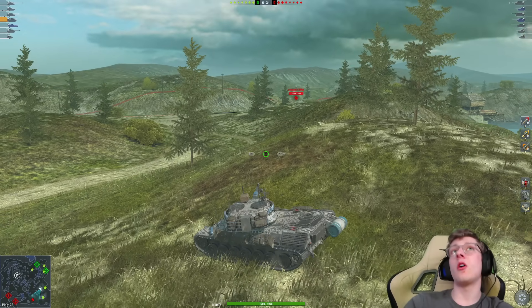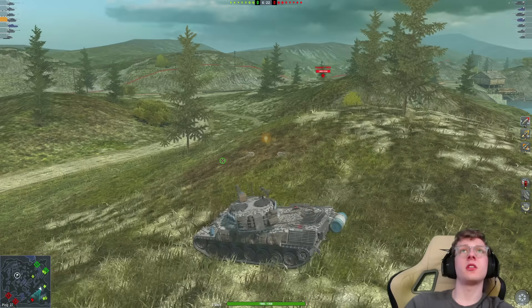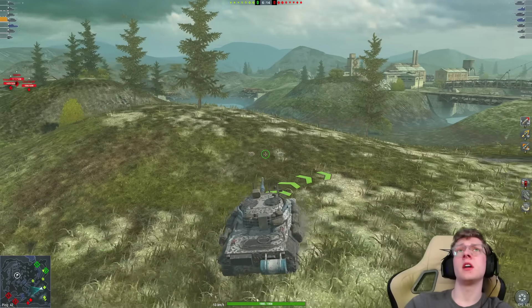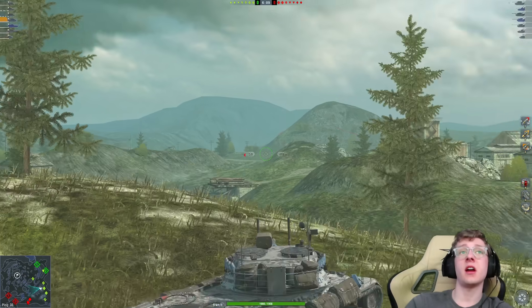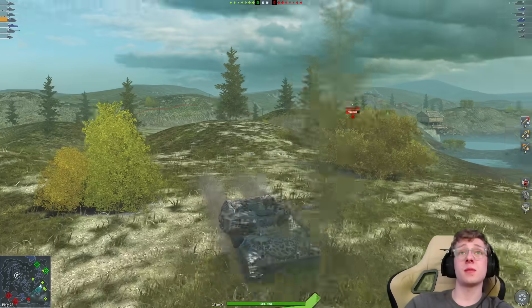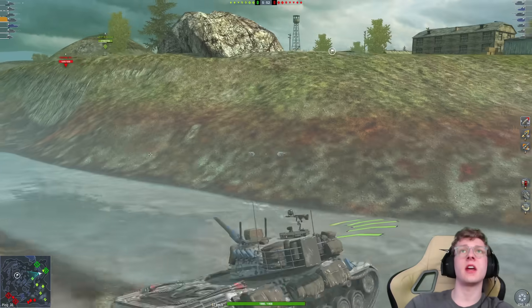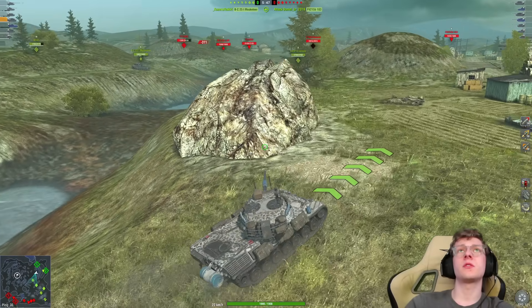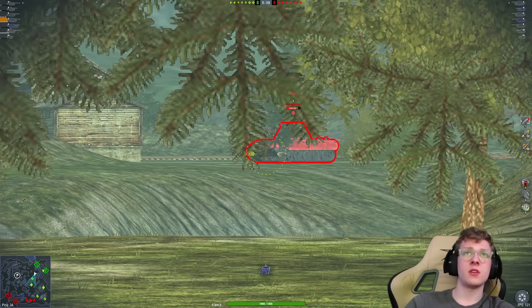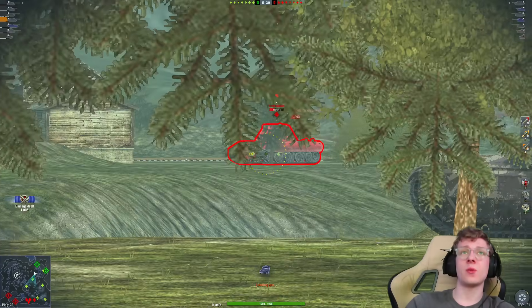We can see an enemy Leopard 1 that we missed. I don't like being spotted constantly, but we do have a lot of help over here. I just don't know where the rest of their team is — that's why you don't make aggressive moves in this tank until you know where the enemy team is. They also probably have a TD there. Every single one of their tanks gets spotted right in that position. I'm going to flank and go somewhere else — I'm not wasting my time on a portion of the map that I literally can't do anything to.